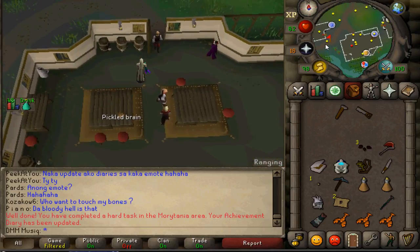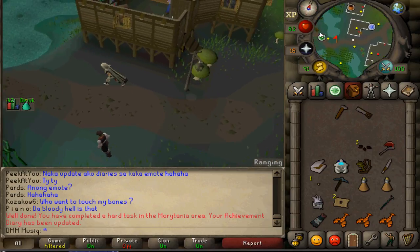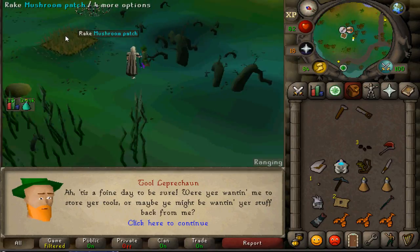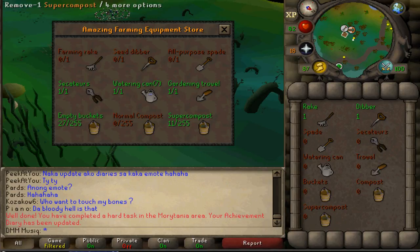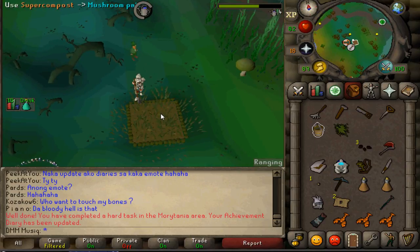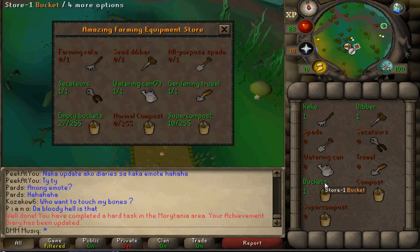Next, let's go west — it's time to plant our Mushrooms. It is very important to use Super Compost so your Mushrooms have 2 extra lives, because you are unable to protect your Mushrooms and there is no Gardener near this patch. Grab your farming equipment, put some Super Compost on the Mushroom Patch, put the Mushroom Spore inside, then deposit your farming equipment.